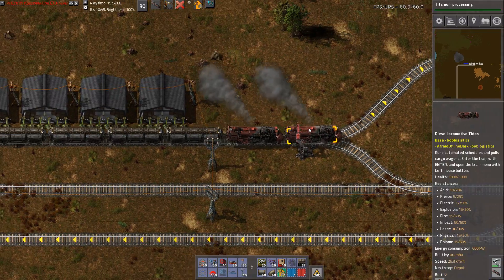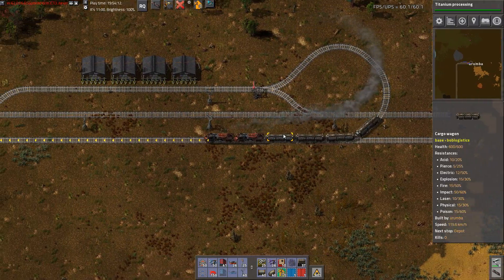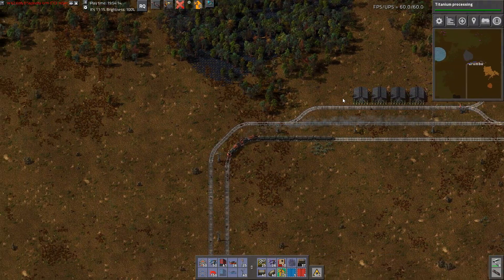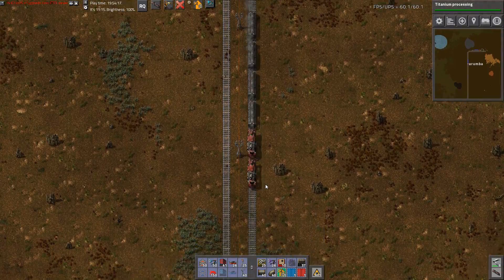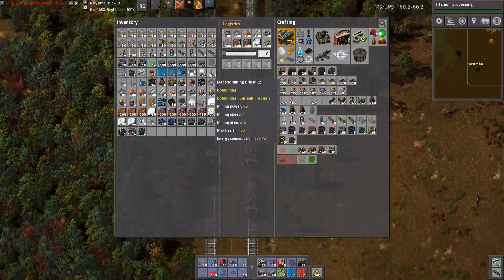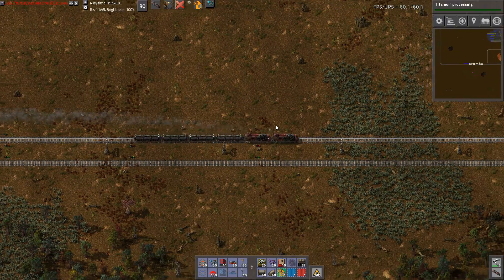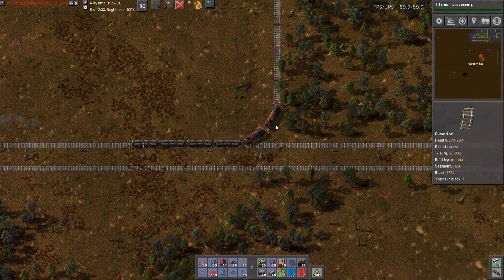Go to the depot, please. I can never seem to have all the right stuff. We did one thing and now we've got to go back to the base. I had the stack inserters, I've got the belts, I have the mining drills — and now I just need some robots.